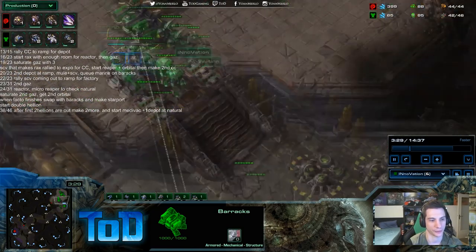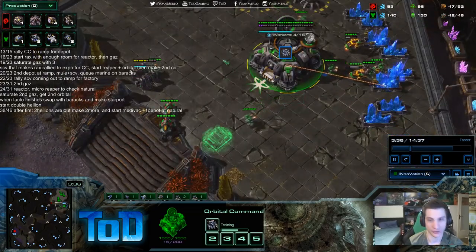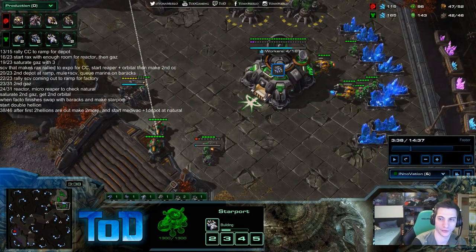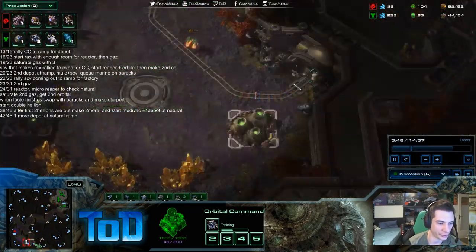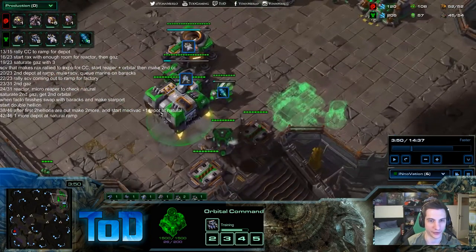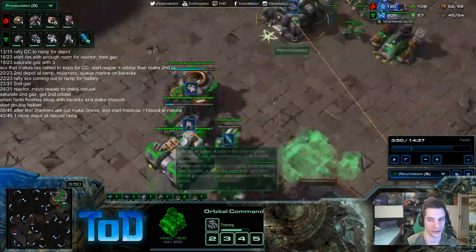At 42 out of 46, one more depot at natural/ramp. Terran should know to constantly build depots with one SCV — it's just a Terran thing. Keep in mind this build order is for all leagues. I really want everybody to benefit from this, not just masters and above. I think it's better to list everything. I want somebody to have a paper in front of them, try to execute the build two or three times against the computer, and then they can do it perfectly.